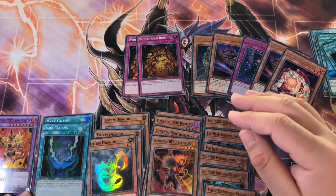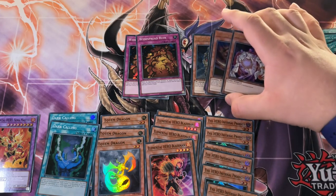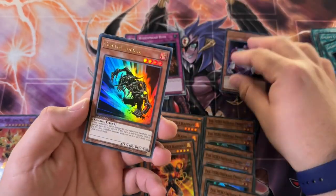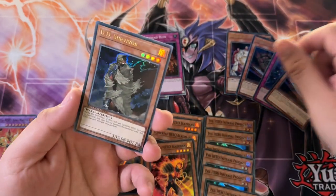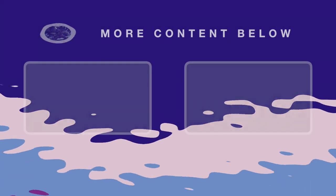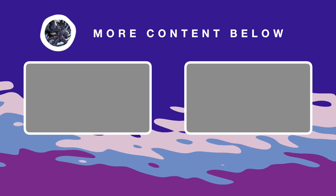Anyways guys, this is our haul. We got four Blazemans, about six Prodigies, three Totem Dragons, two Dark Callings — I'd rather get more Dark Callings than any other super rare. Ultra Rares: Banisher of the Radiance, Goblin Zombie, Goblin Zombie again, Unending Nightmare, and D.D. Survivor. Five Ultras total. Catch you guys in the next one.